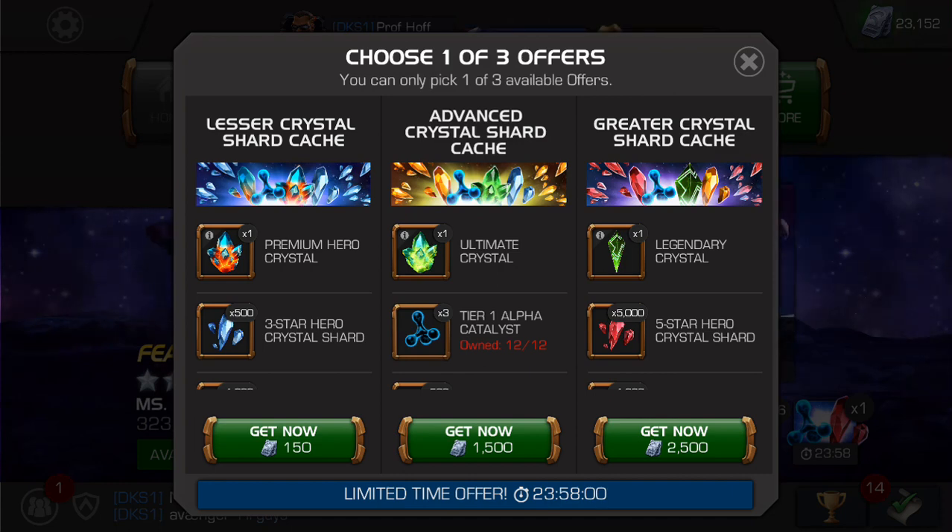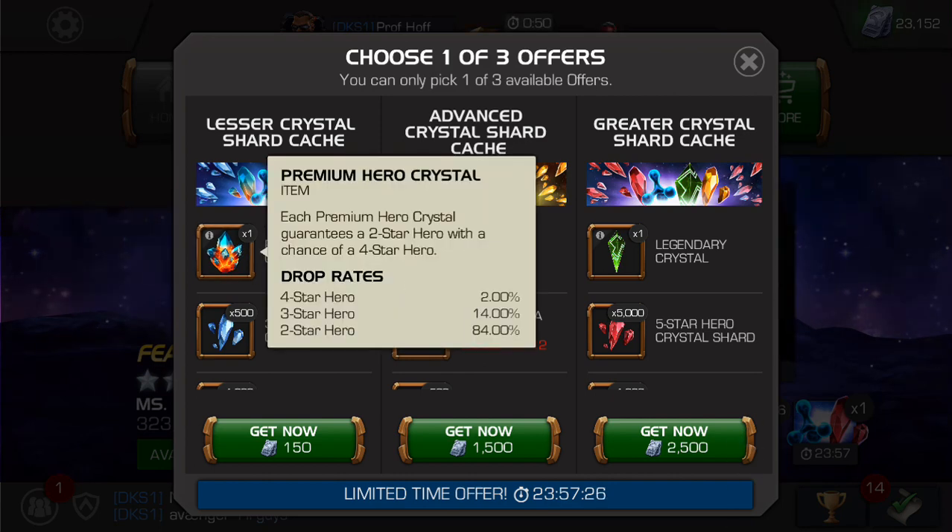Let's talk about ratios today and start by grading the lesser crystal shards cash on the very left side. These tiers are really designated by where you are in the game — you know better than I do what your roster is and what your needs are. The Premium Hero Crystal is for beginners, and I say this is the worst value for your units. 100 units most likely gets you a two-star — not worth it, especially because units are pretty scarce when you start out. It's not like you have a roster to fight in the arena. So you get a premium for 100 units.